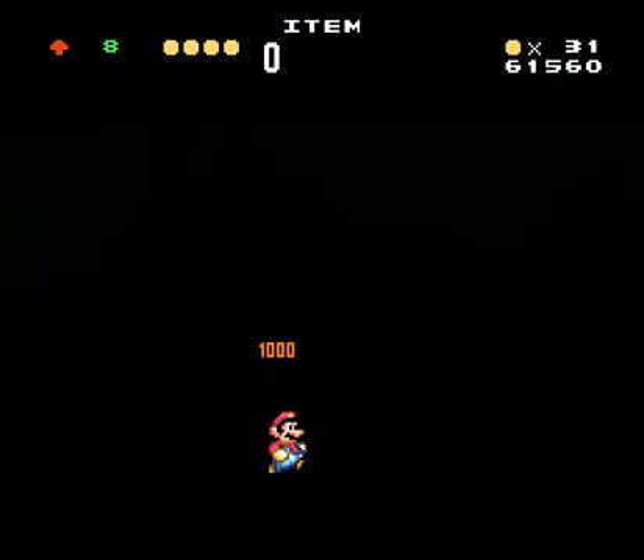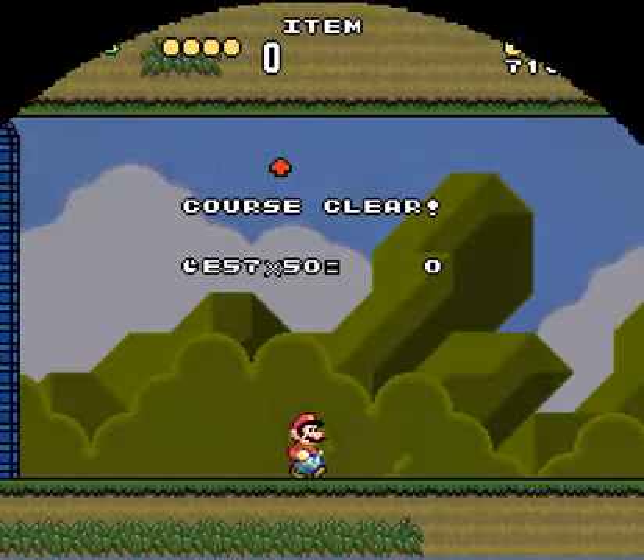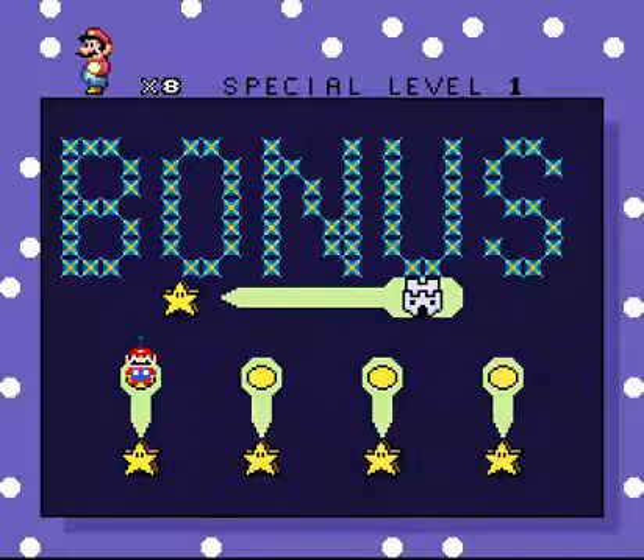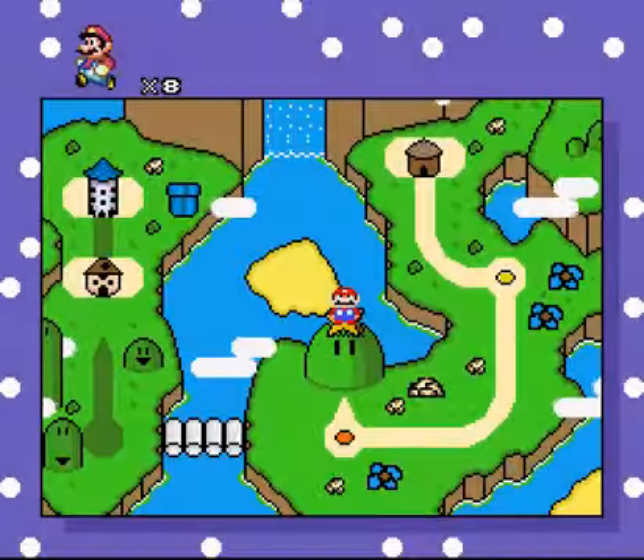We got another goal. However, this goal actually does nothing — it's just a little fun game. We just get a little twinkle — yep, that's all. Nothing more than just a bonus stage. Let's go back to Mild Mountain.